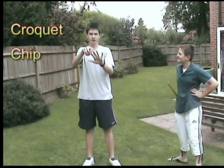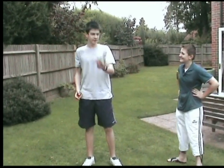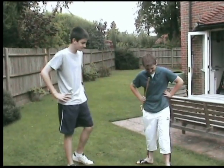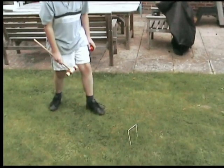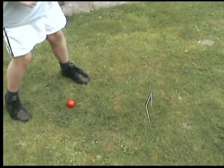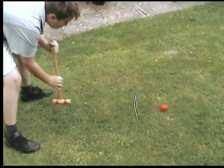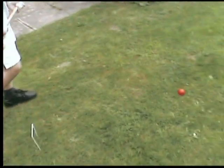Croquet, chip, cheat and croquet. To begin croquet, you take a mallet length away from the first hoop — that's your starting point. Then you aim the ball to try and hit it through. If you get through, you get another shot.